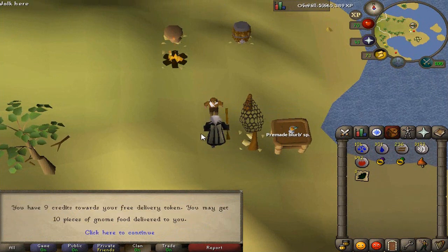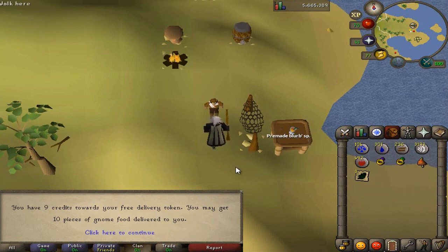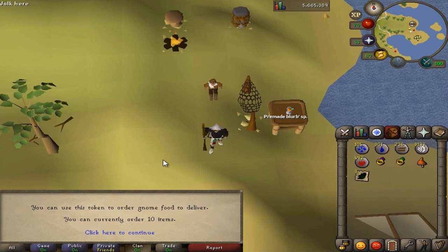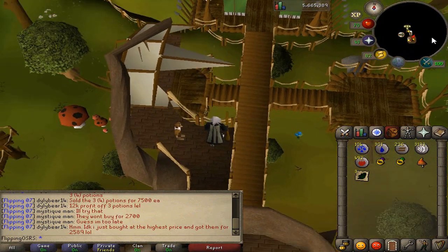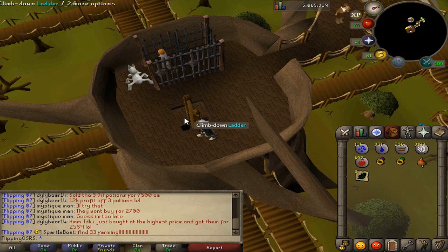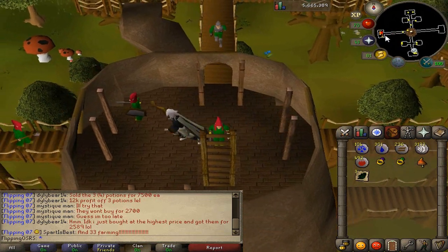The important thing here is you can see these credits. I've already maxed out all the credits I can get — you get three credits per delivery, and once you get twelve credits you get a piece of gnome food delivered to you. Once you get your count up to ten items, it brings up a different chat option when you start your food deliveries, letting you skip orders right away. It doesn't require you to wait any time, so you can literally spam it until you get the two gnomes you want — Captain Ninto and Captain Darkin.